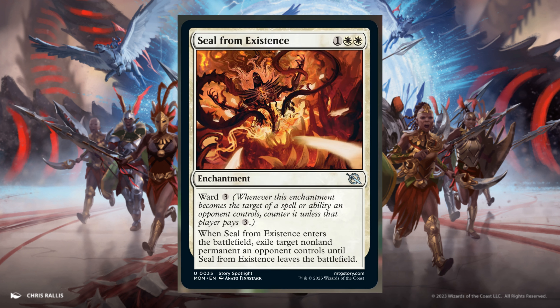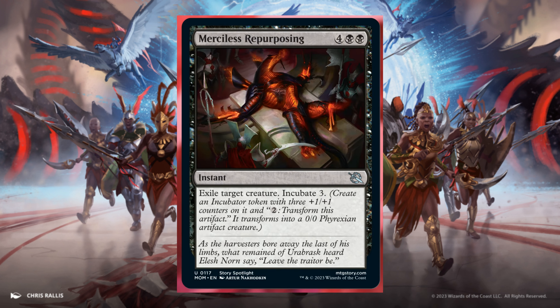Seal from Existence, for 1 and 2 White. Enchantment. Ward 3. Enters the battlefield: Exile target non-permanent an opponent controls until it leaves the battlefield. It seems White players are getting new removal spells. Merciless Repurposing, 4 and 2 Black. Instant. Exile target creature. Incubate 3.